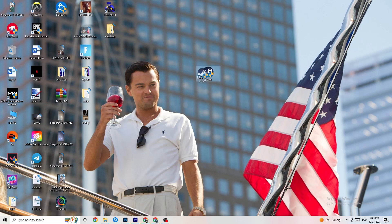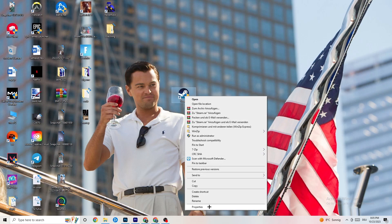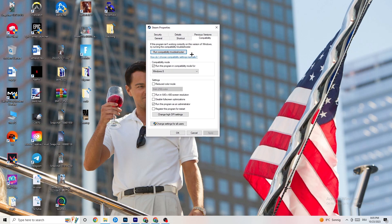If that doesn't work, right-click the launcher shortcut again, go down to 'Properties' and left-click it so the tab pops up. Navigate to the 'Compatibility' tab and copy these settings. First, go to compatibility mode and enable 'Run this program in compatibility mode for'.